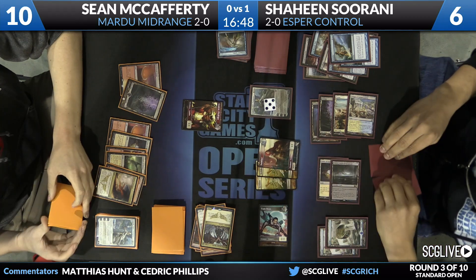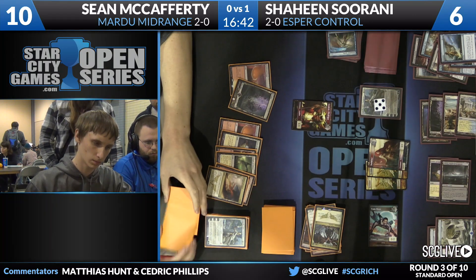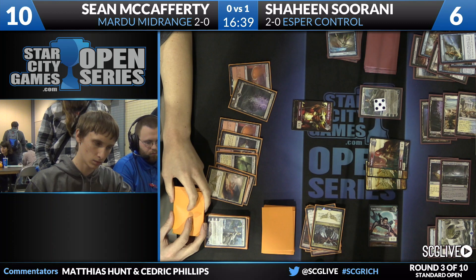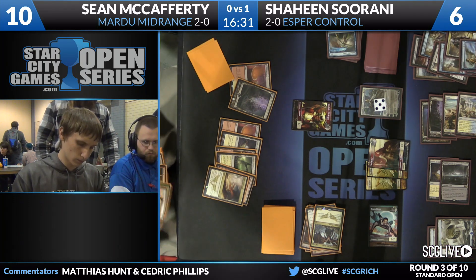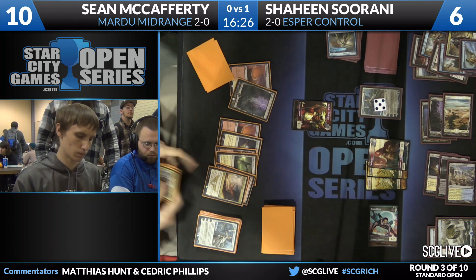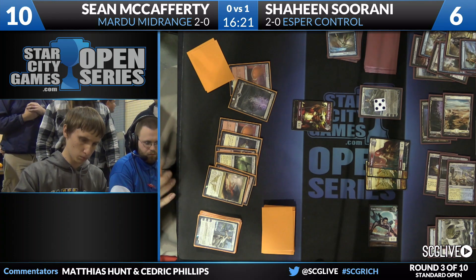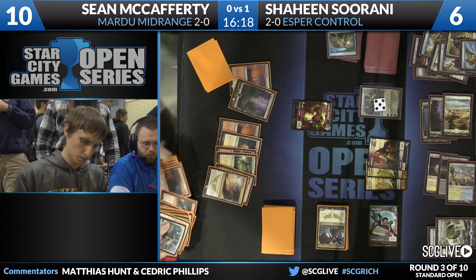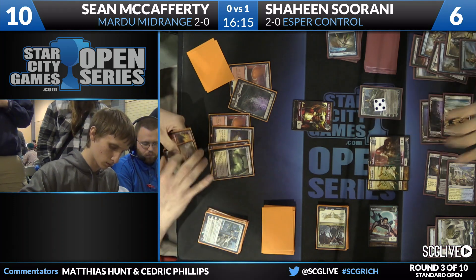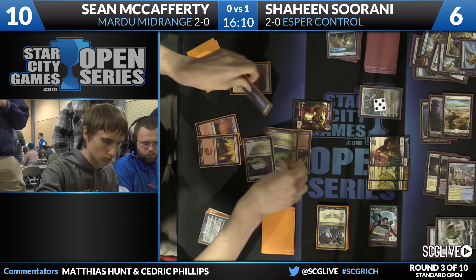Stormbreath Dragon would be pretty good right now — that would put Shaheen in burn range. But Shaheen has countered such good cards the last two turns: both Butcher of the Horde and Elspeth. At a certain point you take a pretty good risk. You assume your opponent has used their best spells. Butcher felt like a bait spell, and when Sean went for the Elspeth that felt like the trump. Once you've countered both the bait and what you think is the setup card, you can figure that any good card they have remaining was probably something they top-decked.